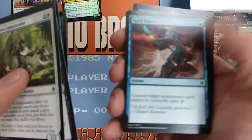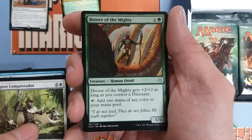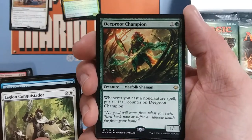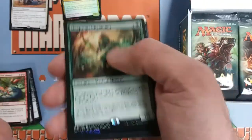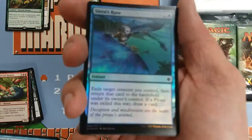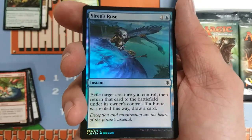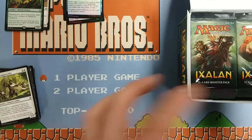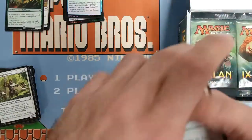Third pack we get Raider's Wake, Drover of the Mighty, a regular version of that dude we just pulled, and Deep-Root Champion — one-one for two, when you cast a non-creature spell this guy gets pumped. That could get out of control pretty quick. And another foil — instant speed exile target creature you control, and you draw a card if it's a pirate. Obviously better in certain decks. Man, we've gotten three for three on foils — maybe this is some fluke box where every pack has a foil.